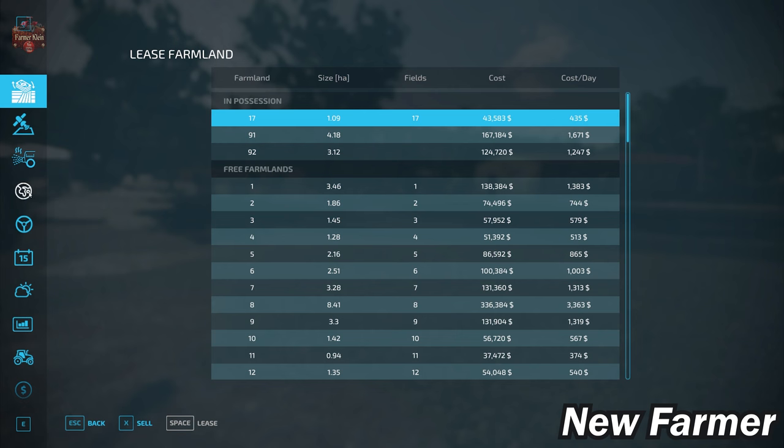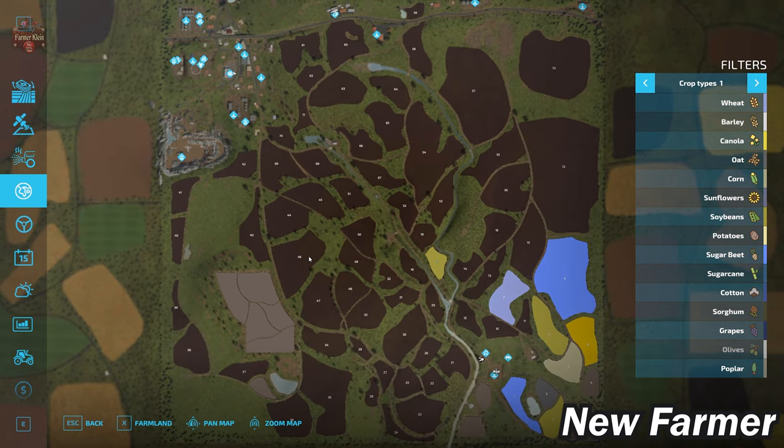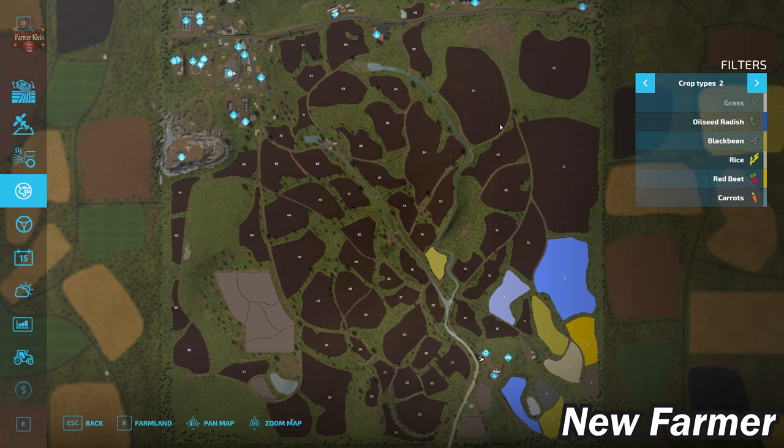Looking at the PDA, for the most part this map is composed of small to medium-sized fields, with a few larger fields to the north and east. The map has all standard FS22 crops available, plus black bean and rice. With the platinum expansion enabled, you're only getting red beets and carrots — parsnips seem to be missing, which is unclear.